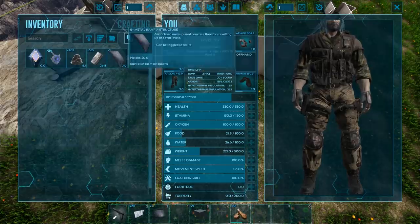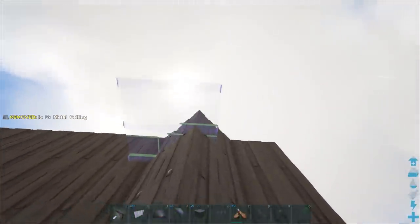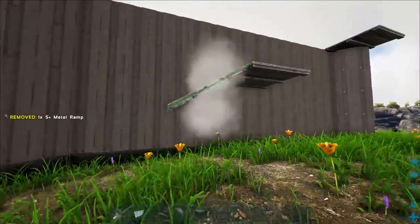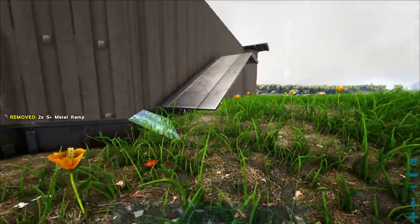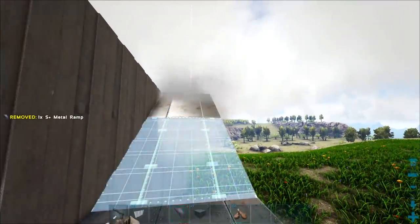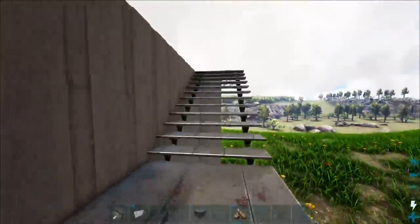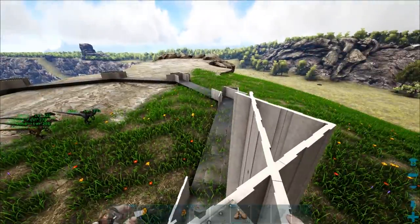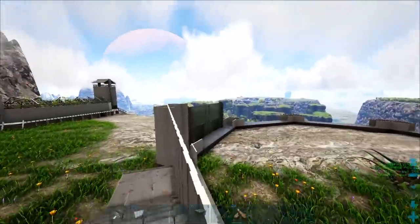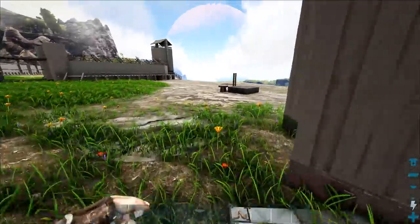Now we've got to start going with the actual stairway. I'll put this in the center, two up, and that should go roughly right there. Going ahead and putting some ramps down — unfortunately because of the corner thing, it intersects slightly, but we're just gonna ignore that. We'll turn these into stairs now using S+. That brings us up to the top. Now we can build up the outer wall completely and put the ceilings down.